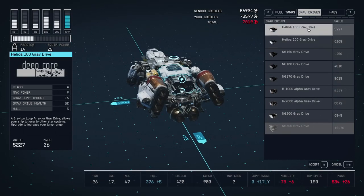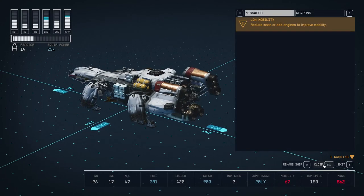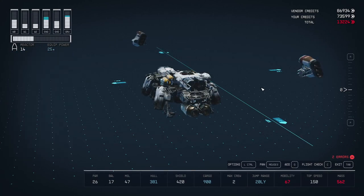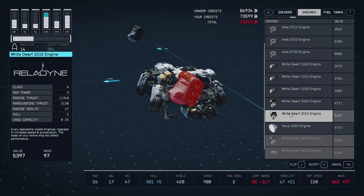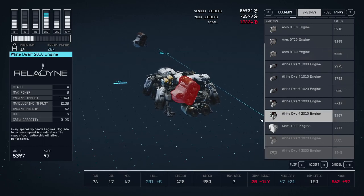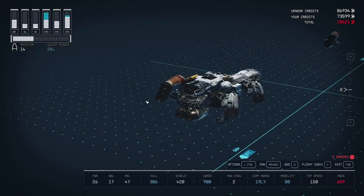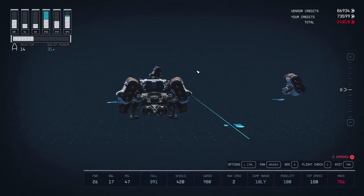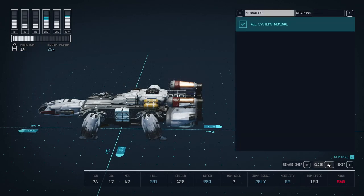As far as grav drives go, I went with the Helios 200, and that seemed to do the trick. We have a 20 light year jump range, but we were a little bit over mass. So I upgraded the side engines to the White Dwarf 2010 — we had the White Dwarf 2000s before, just a minor upgrade. They fit right into those slots, which was convenient, and it did the job.